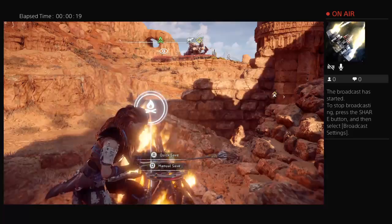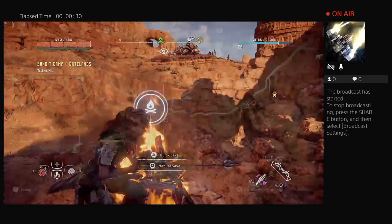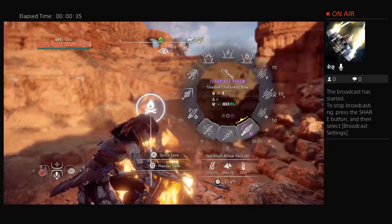Hey guys, Saronk here from TGG, welcome back. Today I'm here to show you the easiest way to kill a Thunderjaw. The two things you're going to need are a Shadow Rattler and a Shadow Sharp Shot Bow — or a Sharp Shot Bow — with the Terrorblast Arrows. These are how you're going to defeat this boss.